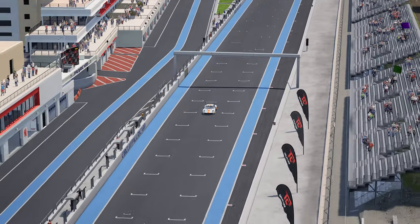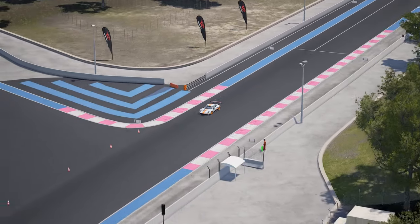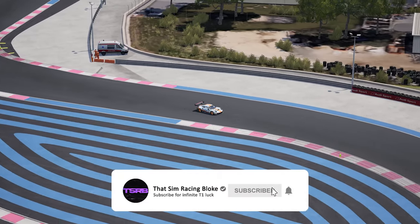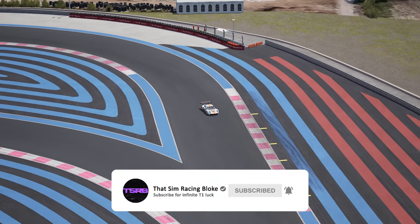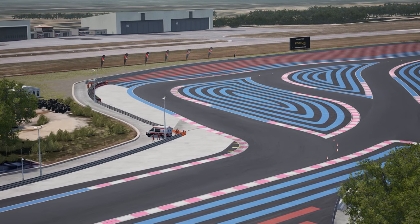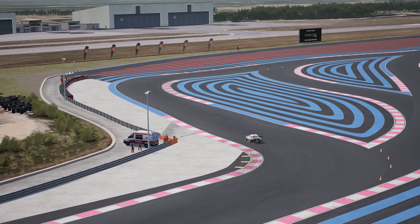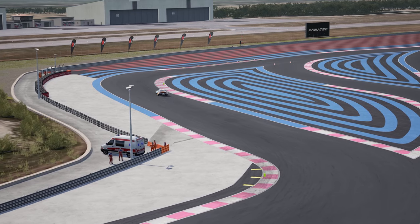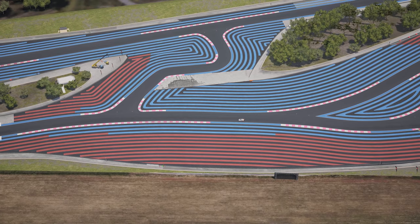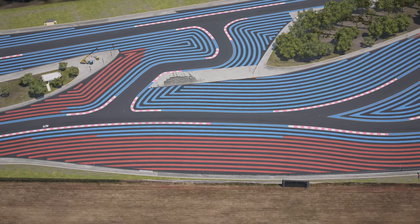In my opinion, Turn 1 disrupts the flow of the track from the get go. You come hurtling down the straight and you're straight into a corner which you have to slow down for considerably, which then leads into another curve. Additionally, the double curve really only allows you to take one line through this corner safely, meaning if you are side by side with another car on the straight, one of you would have to concede your position and not carry the battle into the first corner - which is just bad design for actual racing. After Turn 1 is Turn 2, which isn't really a turn at all, just a slightly bent straight. Not much to say here, it's just outright boring.